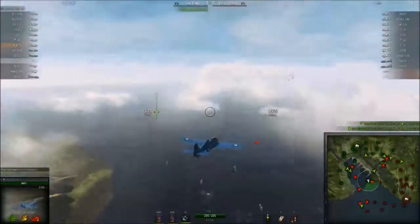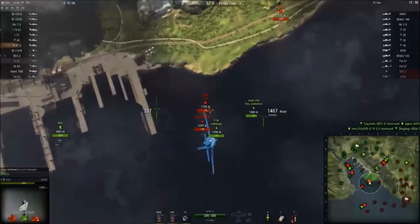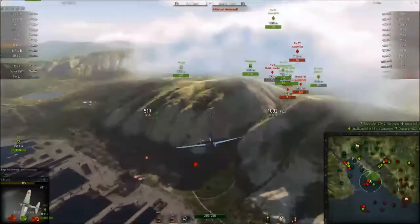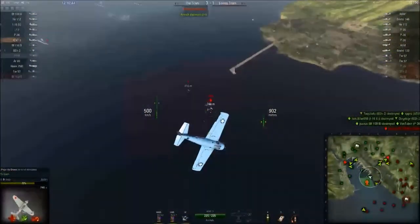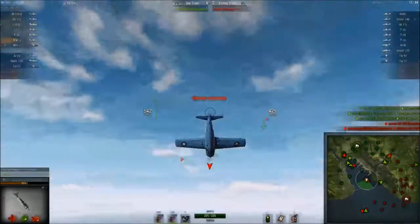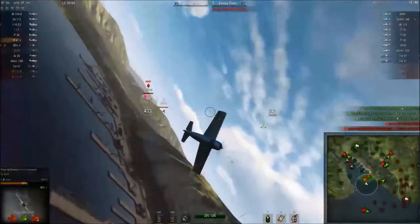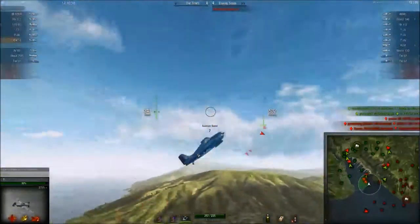The XF-4F-3 is a Tier 4 light US fighter. It's similar to the Corsair line in the US tree in that it's a hybrid between the boom and zoom and turn and burn styles. This is a premium plane, which means it's very good at generating credits compared to other planes in its tier. Most premium planes are going to be a little bit undergunned, but they're going to have some other neat attributes which make up for it.